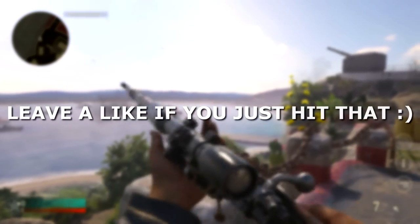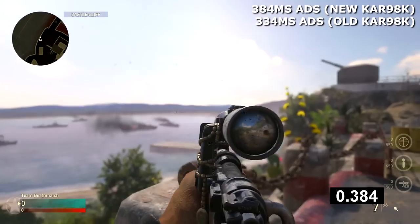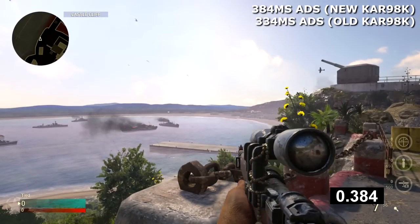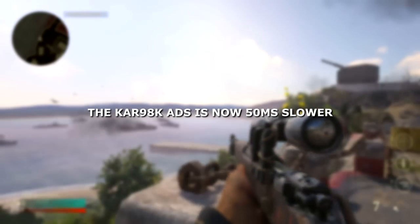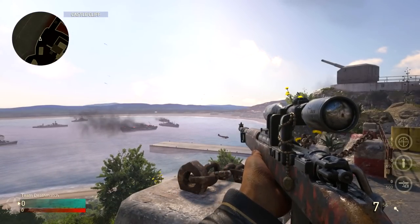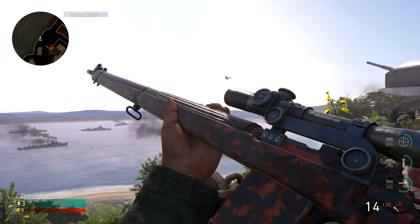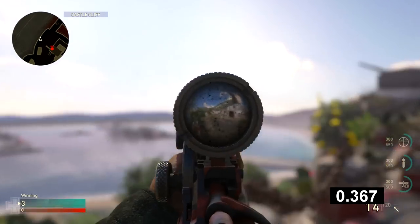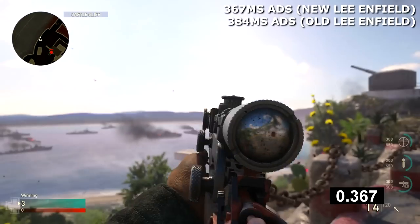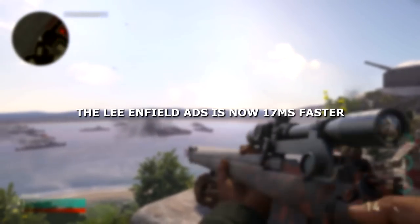In the latest Call of Duty WWII patch, they changed the scope-in speeds of the Kar98k and the Lee Enfield. The Kar98k now scopes in at 384 milliseconds, up from the previous 334 milliseconds, so it went from being the fastest sniper rifle to scope in with to now the slowest, tied with the Springfield — 50 milliseconds slower than it used to be. The Lee Enfield now scopes in at 367 milliseconds, down from 384, making it 17 milliseconds faster than both the Kar98k and the Springfield.